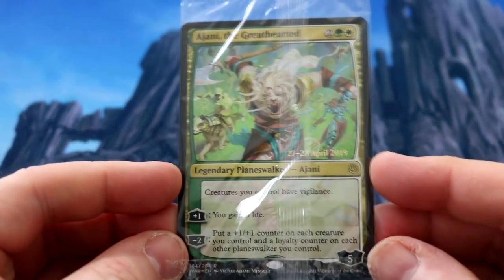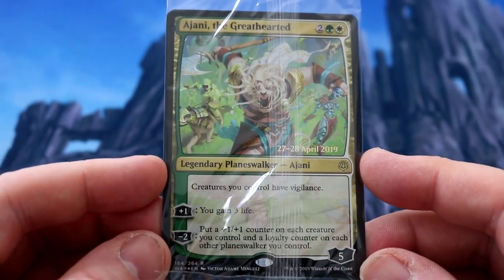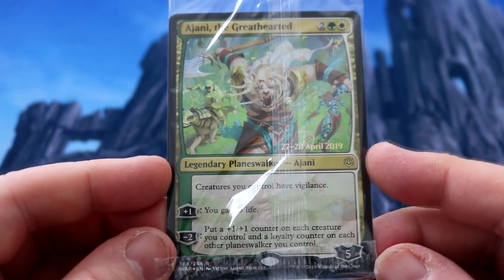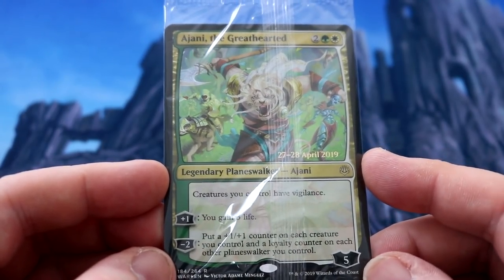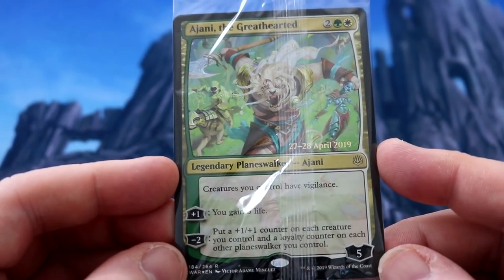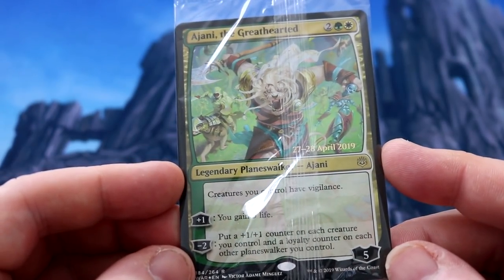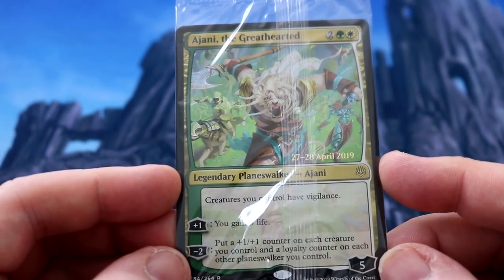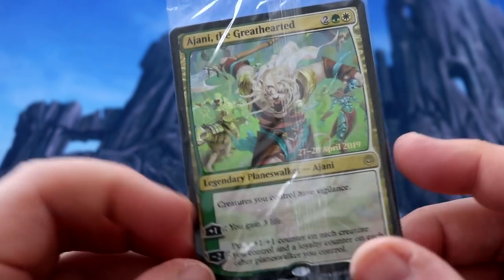So what do we have? I can flip it over on this one. We've got Ajani the Greathearted. This seems pretty cool — four mana, comes in with five loyalty. I've been playing with this on Arena and it's been pretty sweet, mainly in draft and sealed. I'm not sure what it's going to be like in constructed, but in sealed it's absolutely bonkers. The plus one gain three life, the minus two putting counters on is really, really good. And if you can get something with proliferate, you're putting things on your amassed creatures and proliferating — it's pretty strong. Limited: very strong. Constructed, let me know what you think.